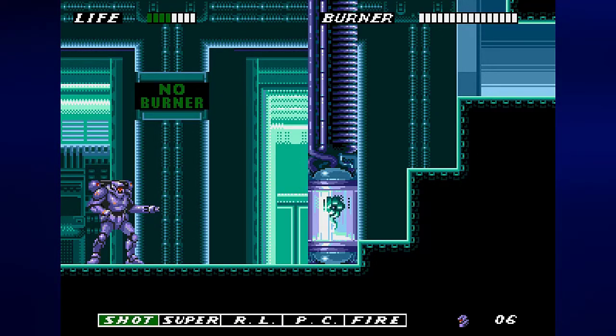Anyway, we are now on the fourth mission of the game. This is where things get a little bit harder, and we're going to tackle it in the next video. So join me next time for stage four of E-SWAT City Under Siege. Until then, this is Prince Watercress — take care, stay safe, and thanks for watching. See you next time.